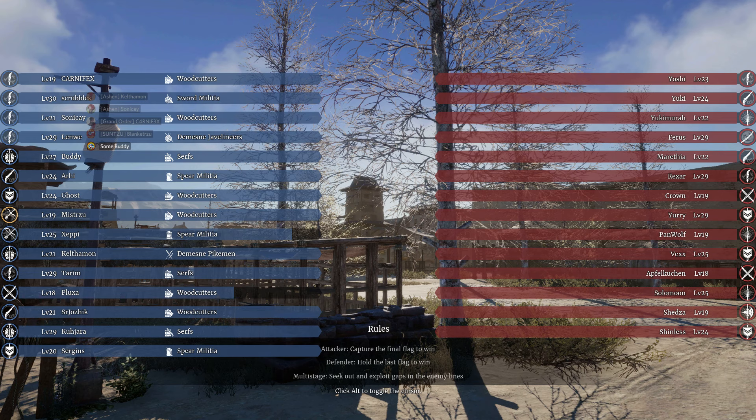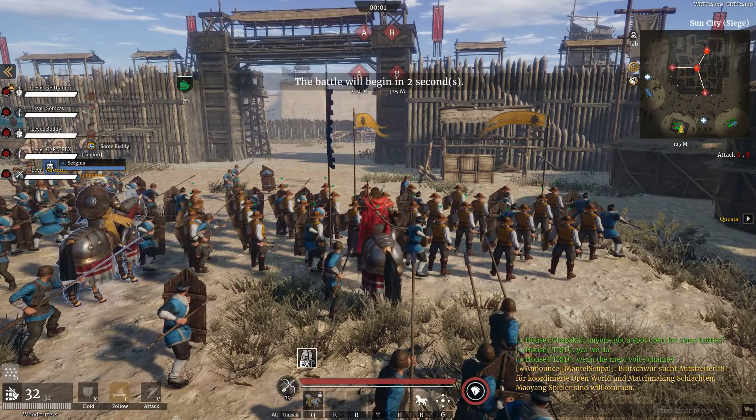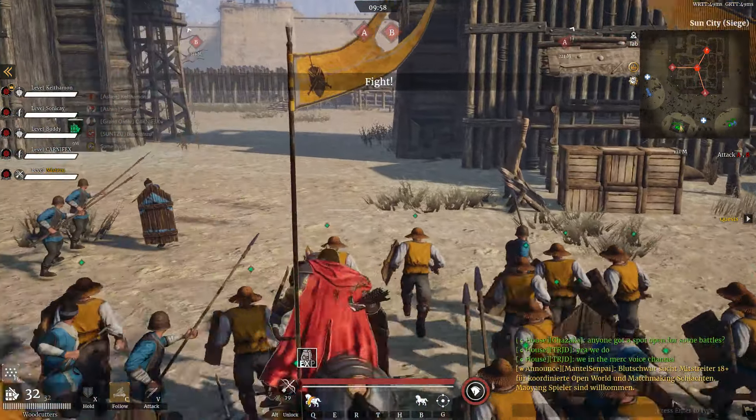Vex — I'm not sure where Vex is. Varus is just crazy leveling. But we got some guild of Legion in here. We got Scrubbles — Scrubbles has been skilled since level 30. Level 30 character, crazy man.